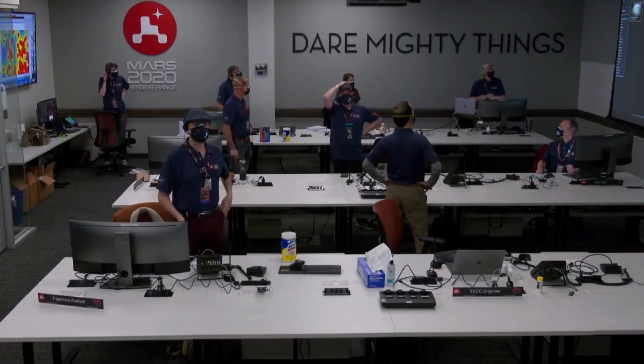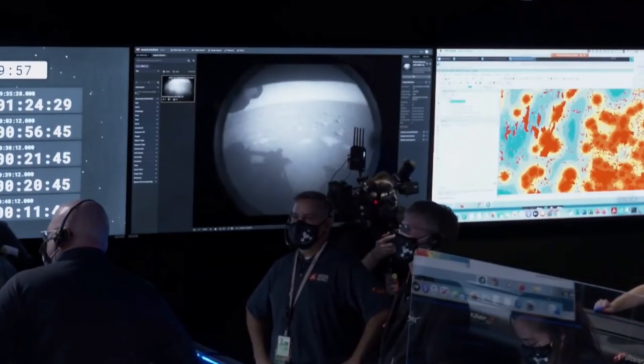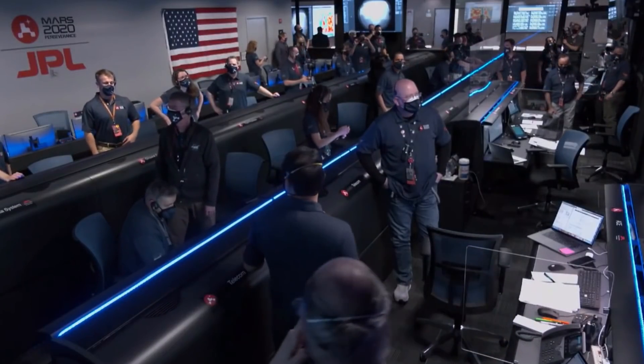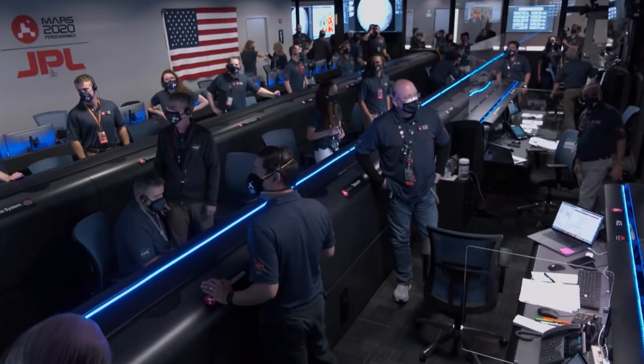I'm sorry, say what image again? I'm not understanding. Flight, OL-3. You can see we've landed about 35 meters from the nearest rocks that we could identify from orbit by their shadows.